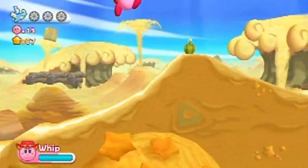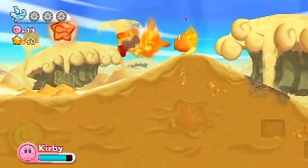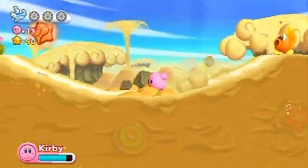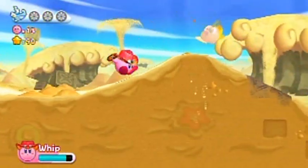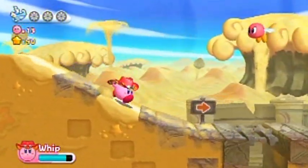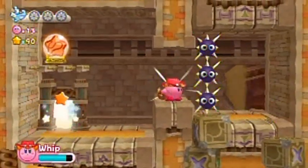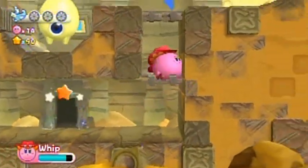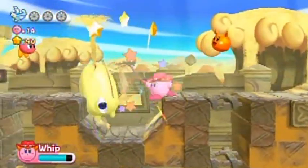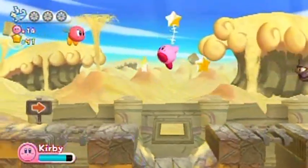Those biter enemies are from Kirby 64 if I'm not mistaken. We got a Scarfie! Don't try to inhale Scarfie enemies — if you do, you will regret it. They'll go angry and come right after you. There's a hidden door down there. This is what you can use the whip for — pull stuff towards you. There's even the whip power-up up there hinting at what you can do with it.